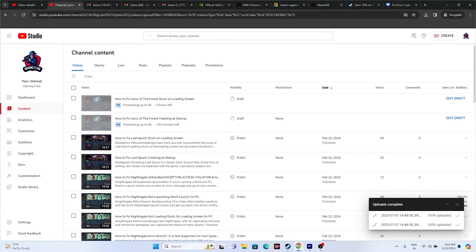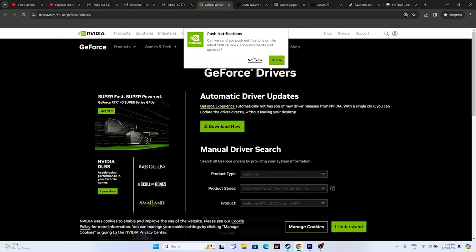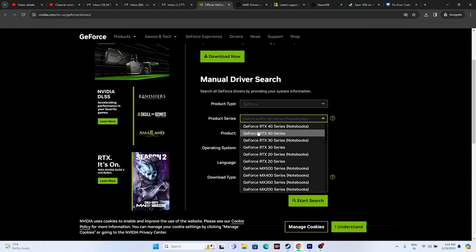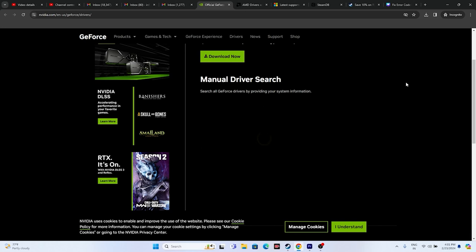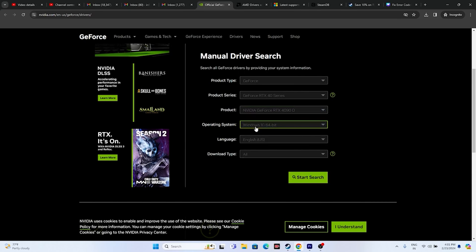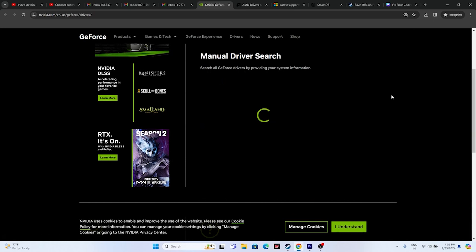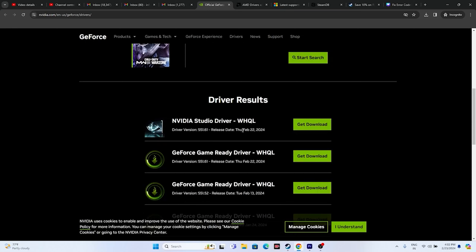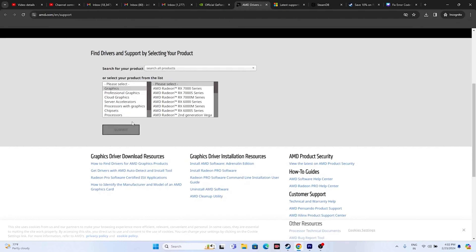Next, update your graphics card driver. A link will be provided in the description. For NVIDIA, go to the NVIDIA driver page and select your product type, product series, product, and operating system. Select GFOD/Studio, then click Search. Download the latest version — for example, version 551.61 released in February 2024. Install it, restart (mandatory), and try launching the game.